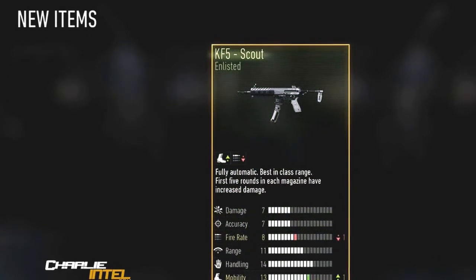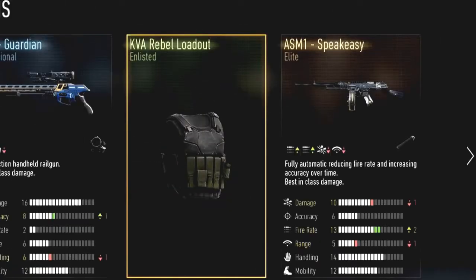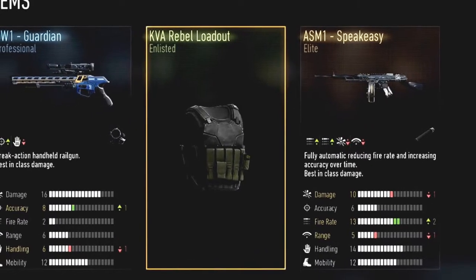Each item is either a common, good, or rare, defined by three colors. Those tiers are called Enlisted, Professional, and Elite, which indicate whether an item is common, good, or rare.